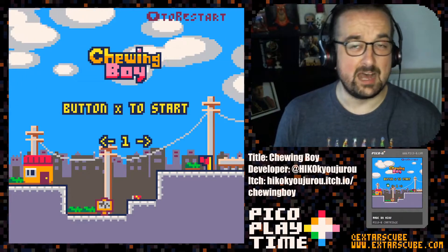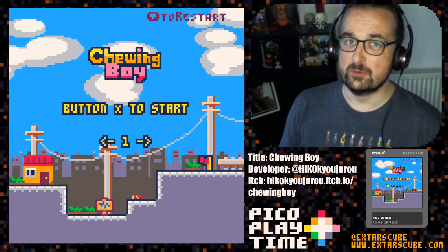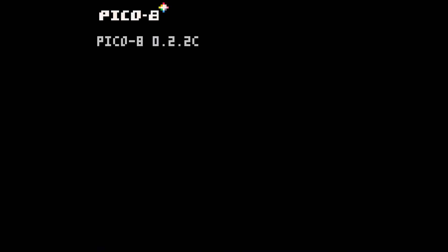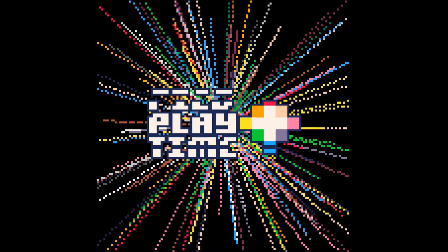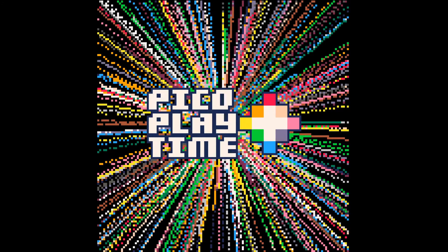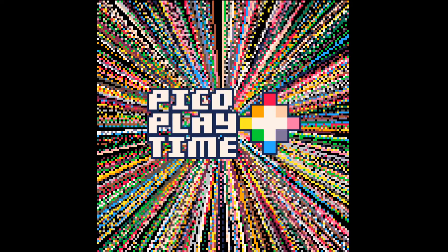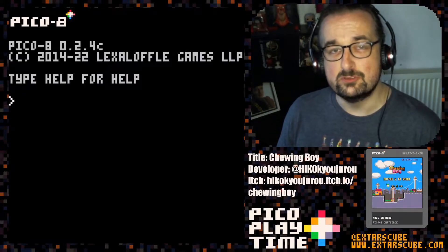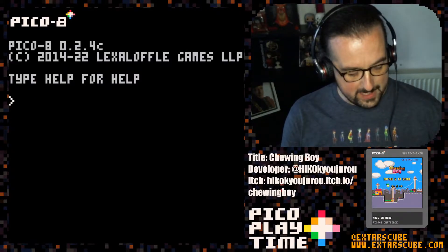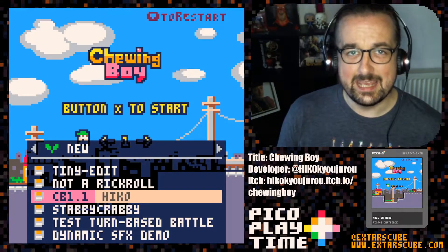Chewing Boy by Hiko is a puzzle platformer that's here to kick ass and chew bubblegum, and it's actually got quite a lot of bubblegum. Welcome to Pico Playtime, the video series where I play through some cool Pico 8 games to show to you lovely people. Today's game is called Chewing Boy and it's by the developer called Hiko.